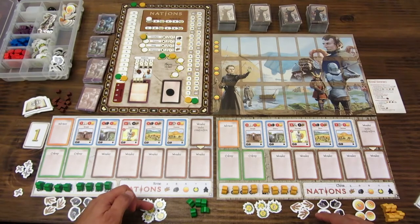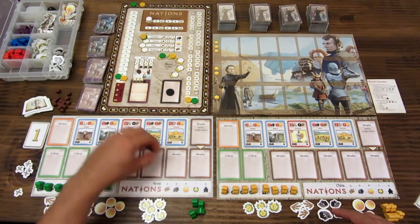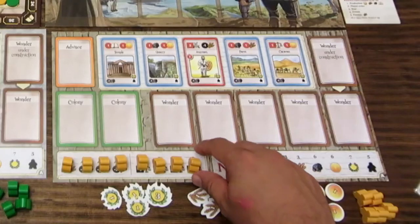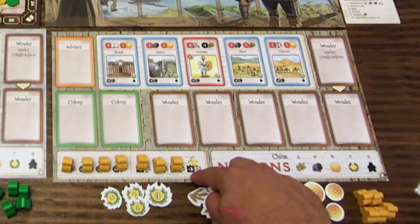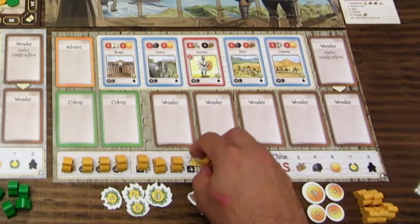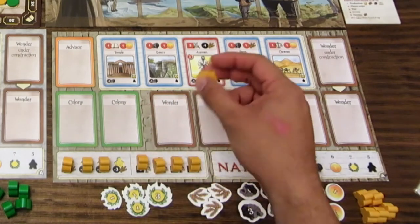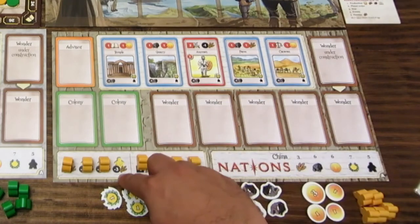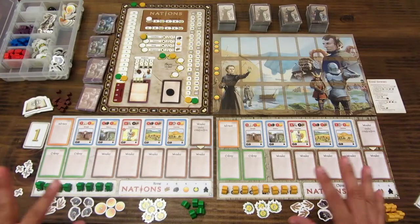Cada jugador elige una nación, en este caso usamos la cara A. Se sitúan trabajadores y recursos en cada tablero: a cada jugador se le reparten 8 trabajadores, 3 trigos, 6 piedras, 6 monedas y 7 puntos de victoria. Además tiene 5 trabajadores en reserva que puede liberar libremente, pero cada trabajador liberado genera una disminución en su estabilidad o cuesta 3 puntos de alimentación.